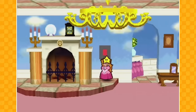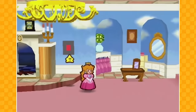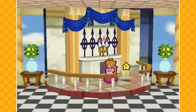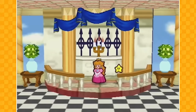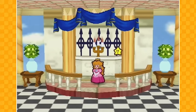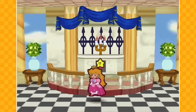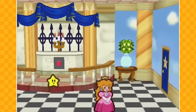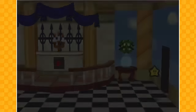Hey everybody and welcome back to another fantastic episode of Paper Mario for the Nintendo 64. In the last episode we finished off Chapter 4. In this episode we're going to go through the entire interlude onwards over to Chapter 5, I'm pretty sure. So before we start out this episode, please give this video a huge thumbs up — it helps the channel and the series so much and I'd really appreciate it.